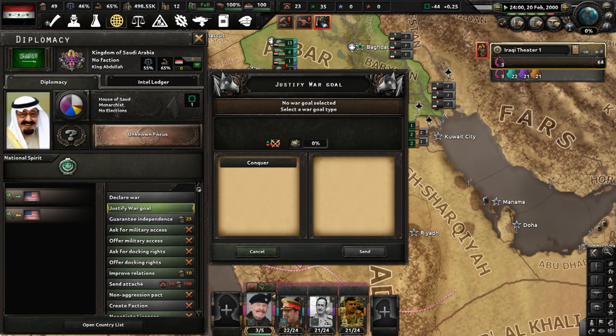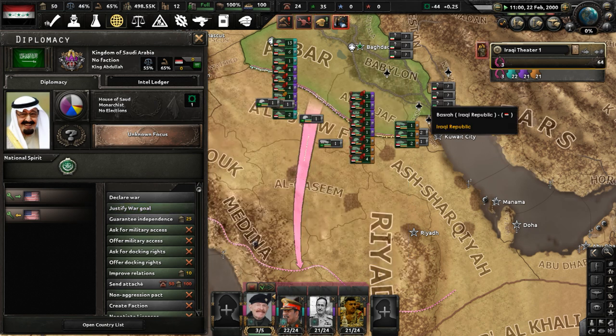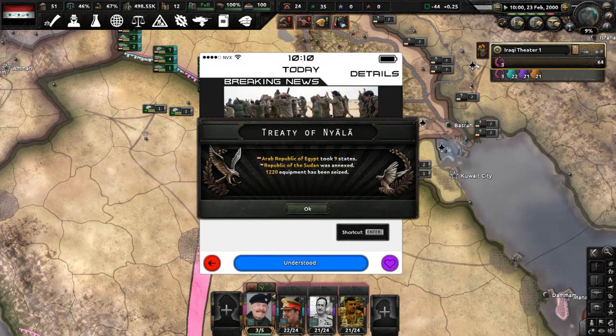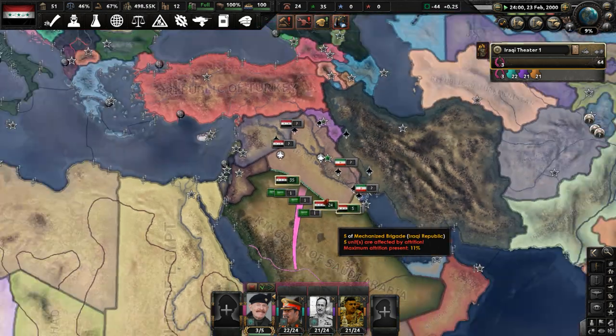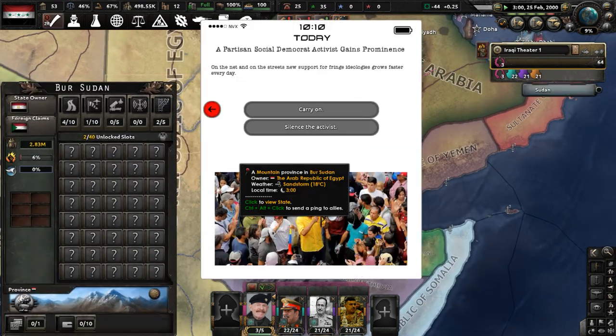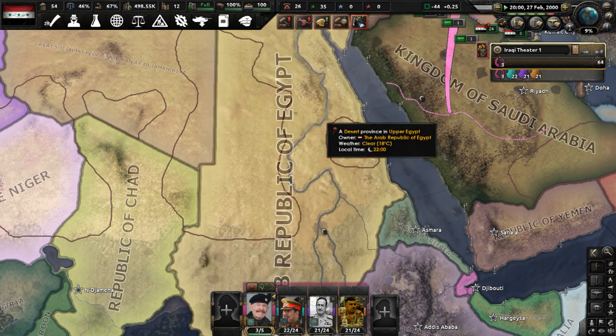Can I start justifying on the Kingdom of Saudi Arabia? Yes, I can, but I need 60 political power — that is rough. And Sudan was annexed by Egypt; they didn't just lose a triangle, they lost their entire country. A partisan social democrat activist is gaining prominence. I don't want to silence them and lose political power, so forget that.